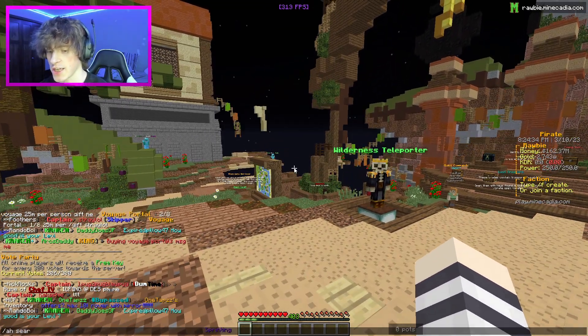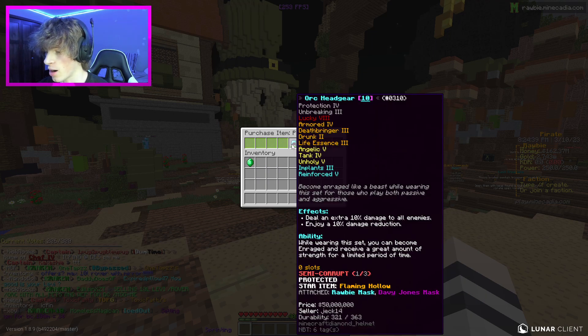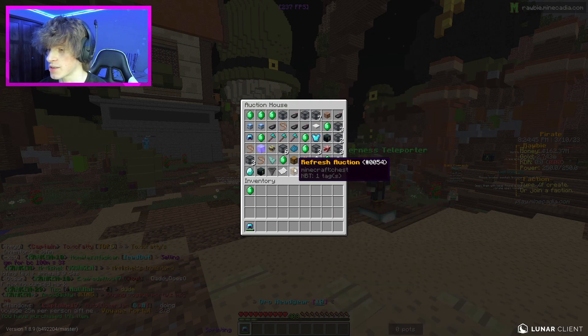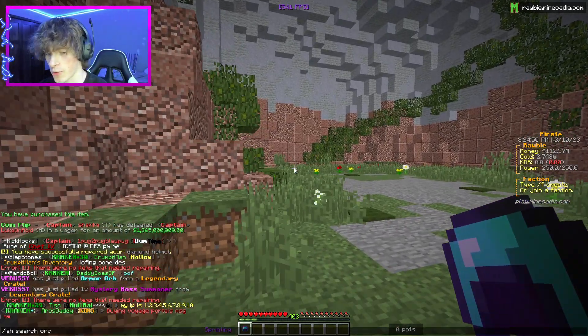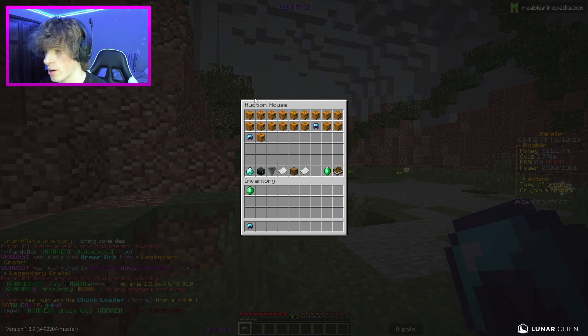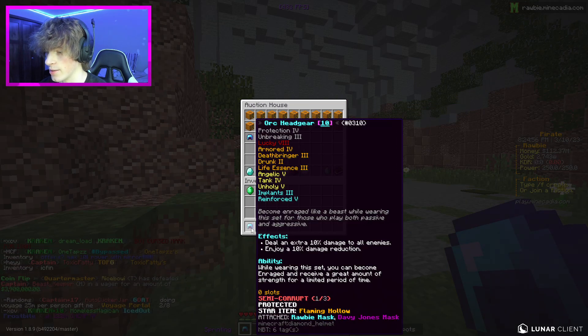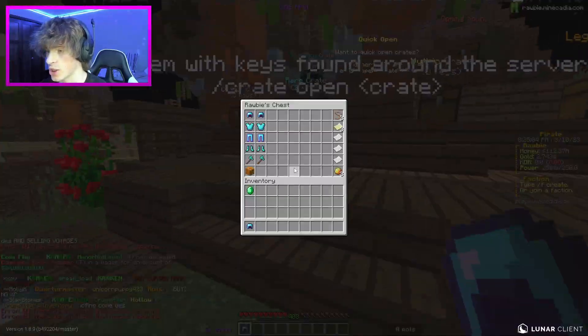If I do a search for orc, this right here is actually kind of a steal — a flaming hollow on it, one out of three corrupt, it has Davy Jones mask, and it's a 10-lore orc helmet. I'm gonna buy that for 50 mil. Hollows go for around that amount too — yeah 50 mil is the cheapest so this has a flaming hollow on it which automatically makes it worth it. Now we need a chest plate, leggings, and boots, and we also need a weapon.